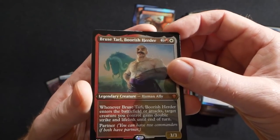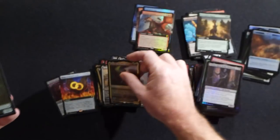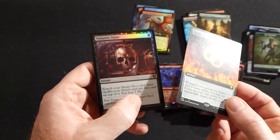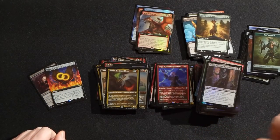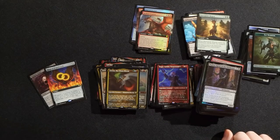Bruise Tari Brutish Herder and Averna the Chaos Bloom. A couple of really nice hits from that box — we had the Rings of Brightearth extended art and the foil Vampiric Tutor. Congratulations Robert! Thanks again for sponsoring this video. If you guys enjoyed watching this, go ahead and smash that like button — it really helps me out and we'll see you again soon, bye for now.